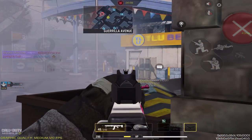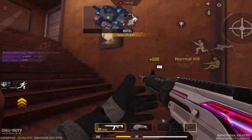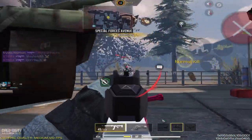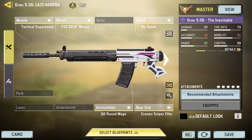Number nine is the Grau 556. This weapon is extremely versatile and really easy to use — 60-round mag, easy recoil, great mobility, great damage profile, and low hit flinch. If you can't find a weapon that matches your play style, use the Grau, because map doesn't really matter when you're using this thing.